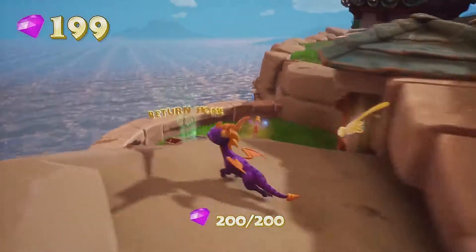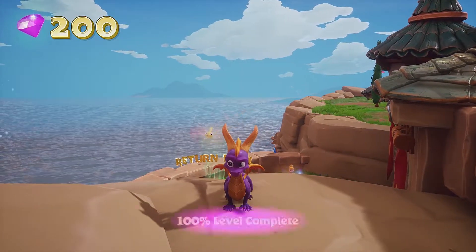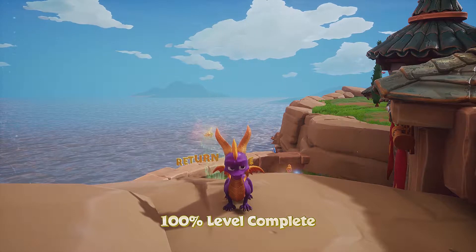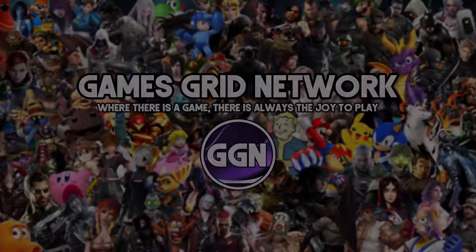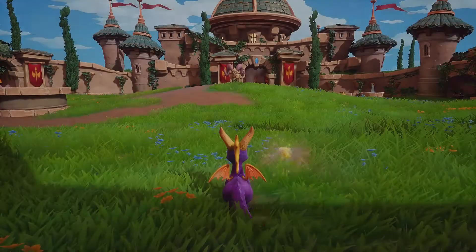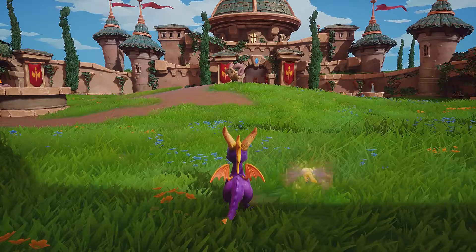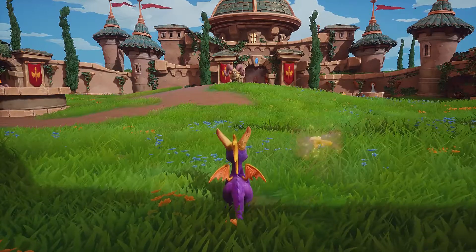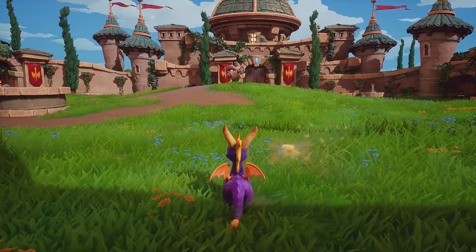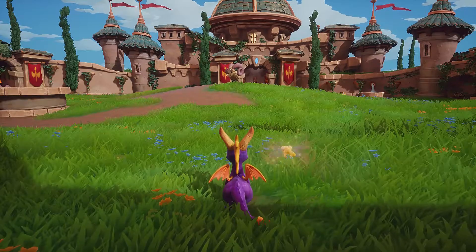Hey, what is up guys and welcome to the Spyro the Dragon walkthrough where I'm going to show you how to get all the dragons, gems and eggs in the Stonehill realm within Spyro Reignited Trilogy. Welcome guys to Geisha Network. My name is Anders and we are at the start of the Stonehill realm. If you're interested in seeing the walkthroughs for the other realms, you can click the link below. But for now, let's get started.